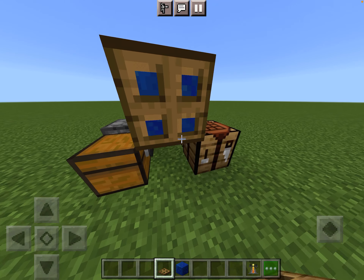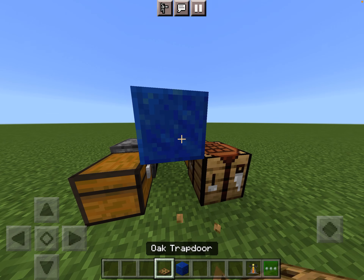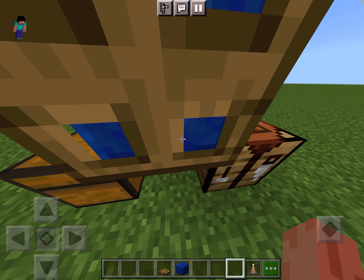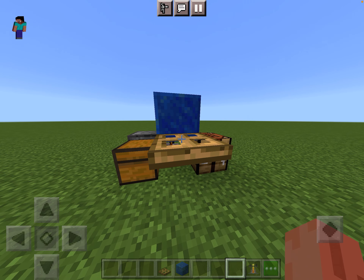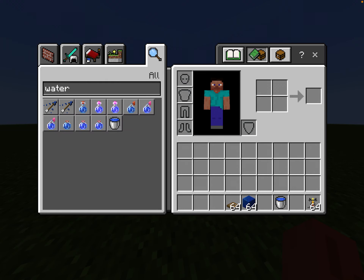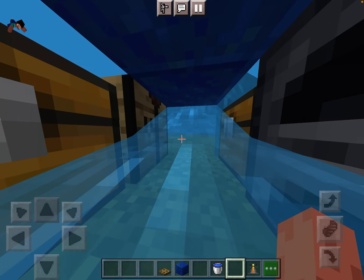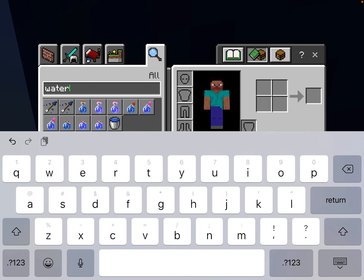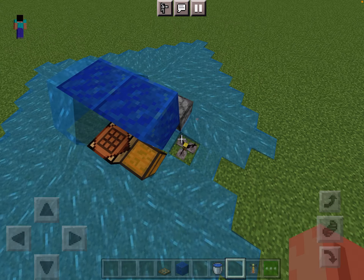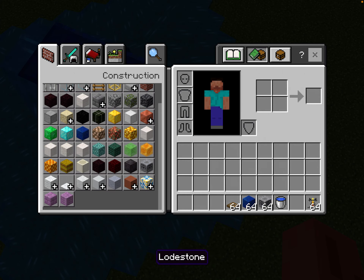Now if you place the trap door here — okay that doesn't work. In any edition I think, if you do this you can go into a crawling state and go into the house. But there's also another way — you can place a water bucket. If you go down, you're in the crawling state. That didn't work; you might have to place this with a solid block maybe.